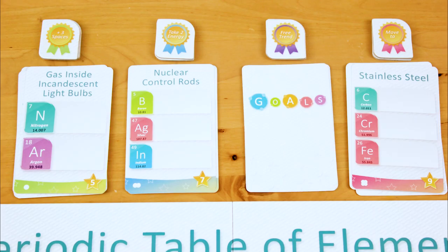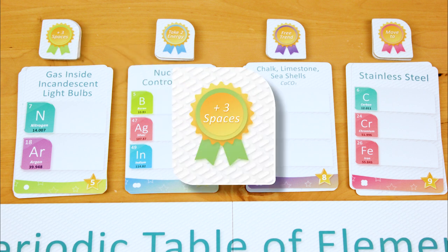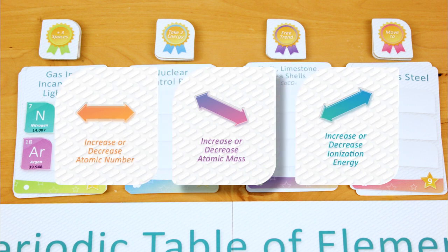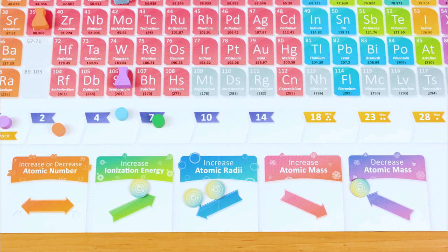When you claim a goal card, you also get to nab an award tile above that stack, while supplies last. You can cash in these awards on your turn to get little perks. The green award gets you up to three additional movement spaces after you activate a trend. The pink one lets you warp your flask to any element group shown on the back of the tile. The purple one lets you activate the trend on the back of the tile without spending an energy token. Use the blue award at the beginning of your turn to grab two energy tokens total, either from a single trend or from two different trends. You don't get to take those movements, just the energy tokens — and you get to continue your turn as usual.